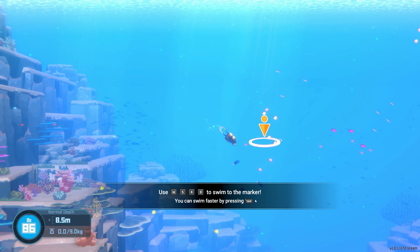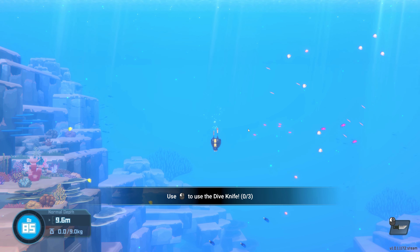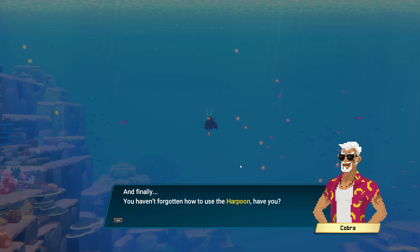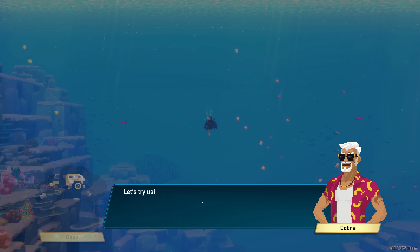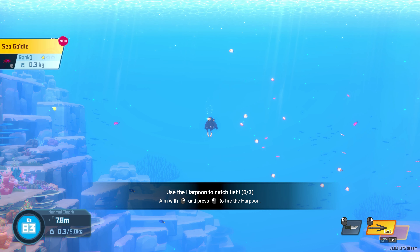Looks like your skills are intact. Your moves are as nimble as a freshwater snail. Thanks, Cobra. Let's now practice using the weapon you'll need in contingencies — the dive knife. Try using the survival knife on small fish — you can use left mouse button. There we go. Well done. Smooth and quick. And finally, you haven't forgotten how to use the harpoon, have you? The harpoon? I haven't used one in a long time. Looks like you'll need some practice. Let's try using the harpoon to catch three fish. Aim with right click and fire with left click. Now try it out yourself.